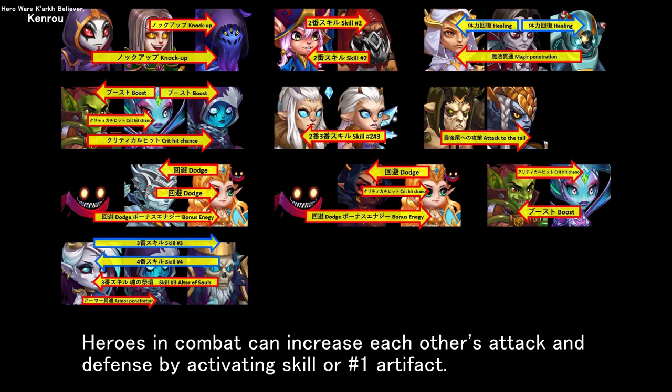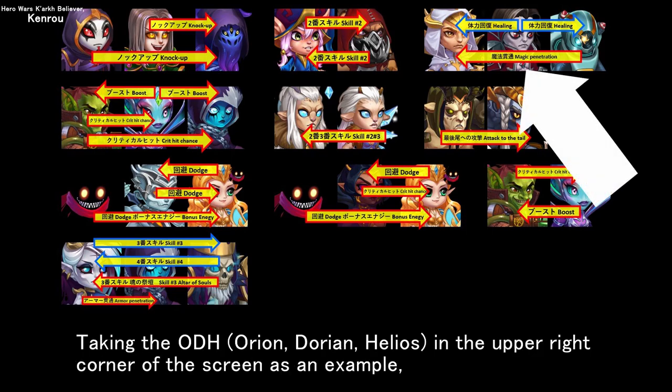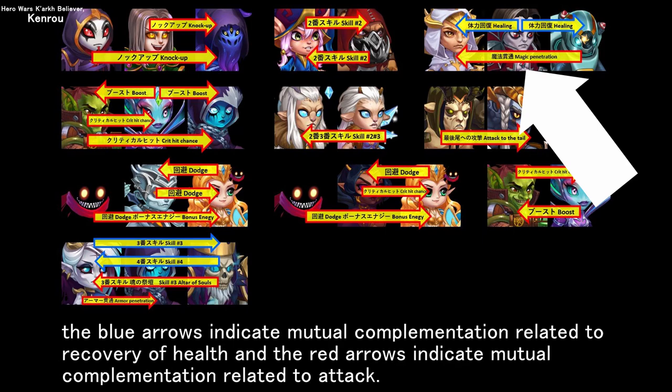Heroes in combat can increase each other's attack and defense by activating skills or number one artifacts. Taking the ODH — Orion, Dorian, Helios — in the upper right corner of the screen as an example, the blue arrows indicate mutual complementation related to recovery of health, and the red arrows indicate mutual complementation related to attack.